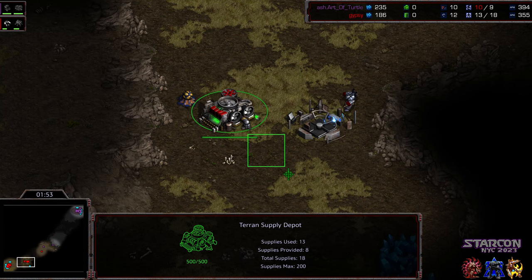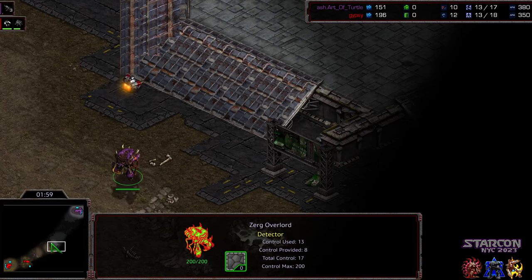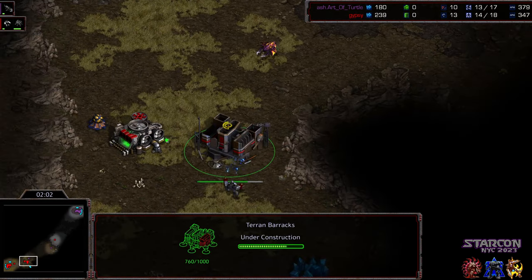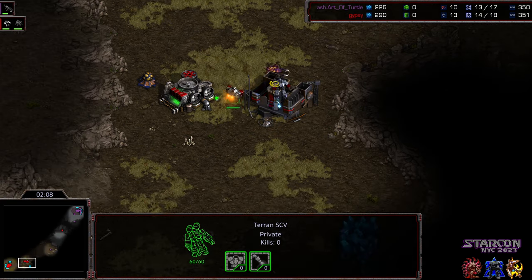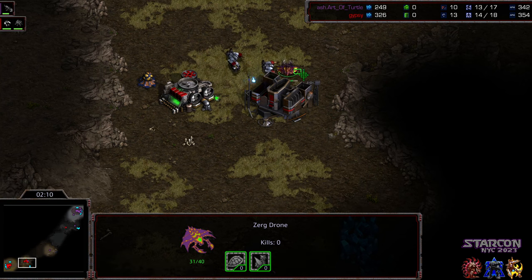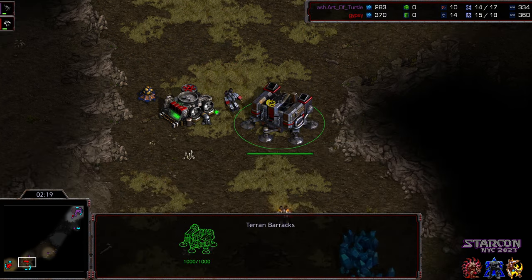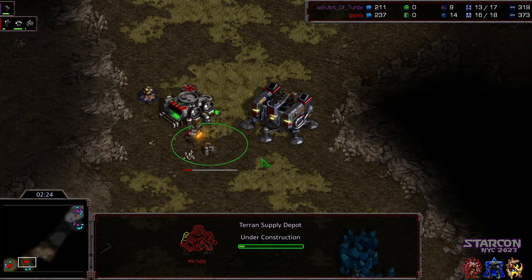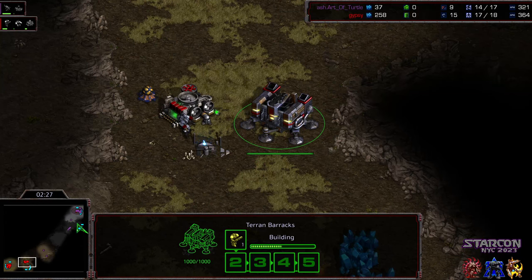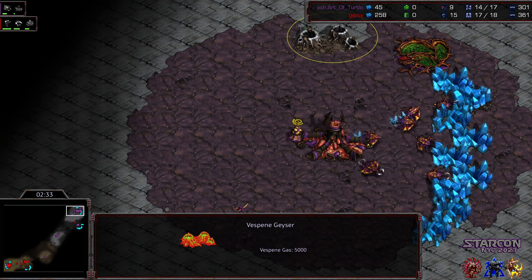He didn't do the Supply Depot–Barracks–Supply Depot which would be a pure seal, but this is still somewhat defensible. We have a drone that's going to be able to shoot the gap at the very least. You can see he's already trying to harass that SCV. A second SCV off the line — that should be alarm bells for Gypsy. Looks like the second Supply Depot is dropping to complete the seal, and the Zerglings are on the way. The SCV already spotted it, and Art of Turtle is going to see this gas very late.